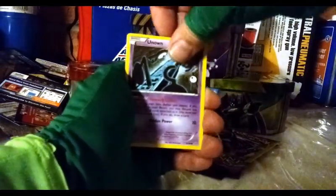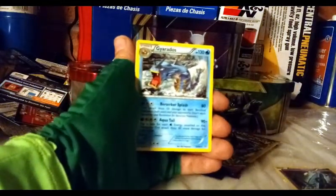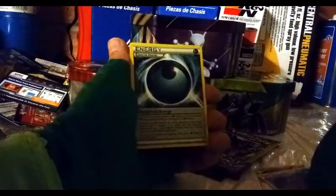An Unknown — the most pointless card ever, I hate them. Gyarados! That's a rare, non-holographic. Got another Gyarados and that's cool. Special energy — Dangerous Energy. A regular rare Gyarados — how fitting. I'm not a big fan of water Pokémon, but who doesn't love Gyarados? It's still technically a dragon.